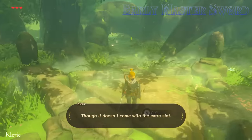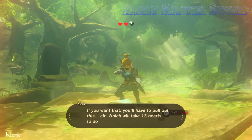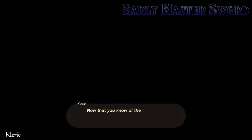Stay off your horse and fast travel to a far-away location — say Maya Magana again. The game will instead place you where your horse is, only the area is quite unloaded. So once you can move, rush to the Master Sword and press A to pick it up. There'll be no cinematic sequence — it's just yours now. Though it doesn't come with the extra slot; if you want that, you'll have to pull it out properly, which takes 13 hearts.